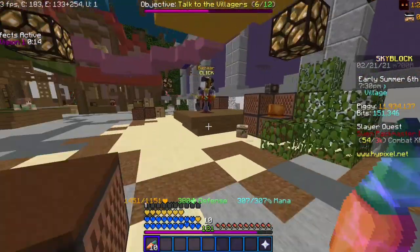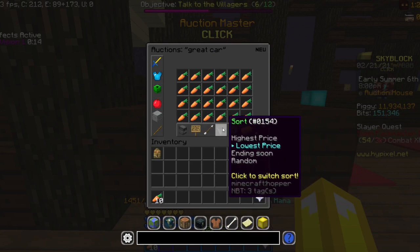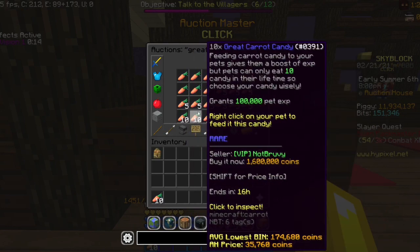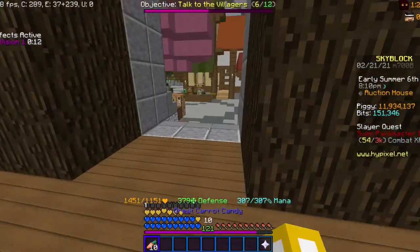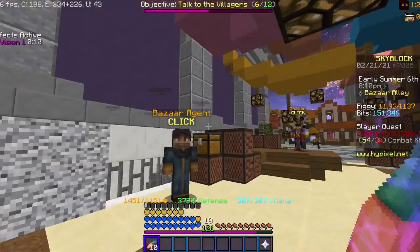As you can see, I don't have my pet equipped, and that's for a specific reason — because I'm making great carrot candies. The reason why I'm doing this is because 10 great carrot candies go for around 5.6 million coins, but they only cost less than a million coins to craft on the bazaar.